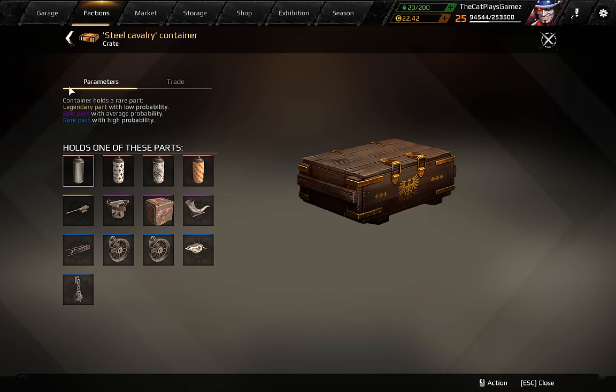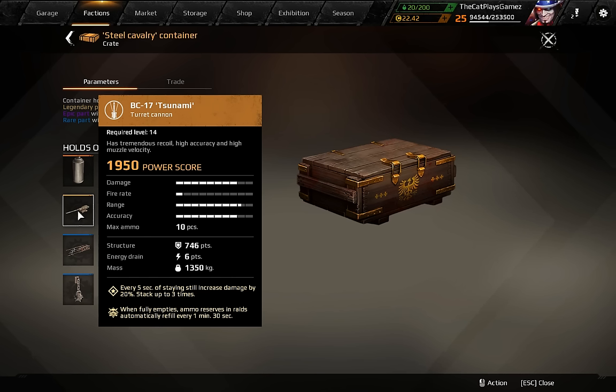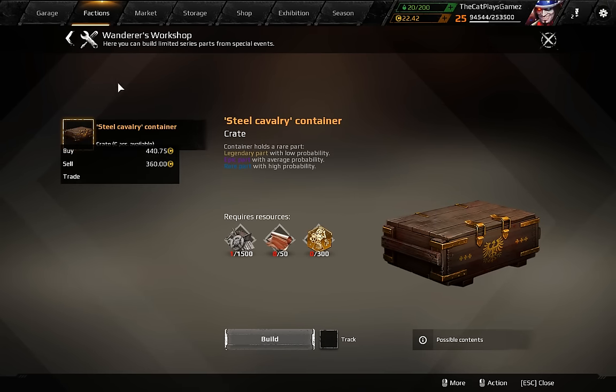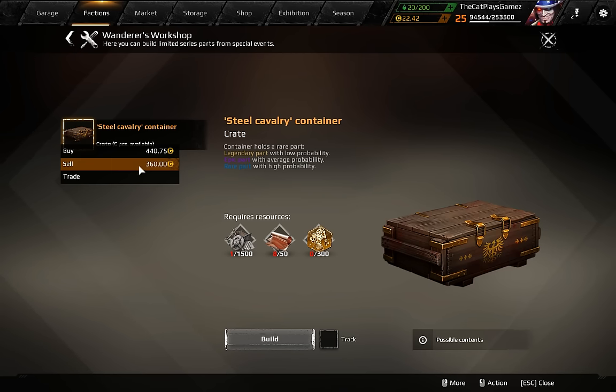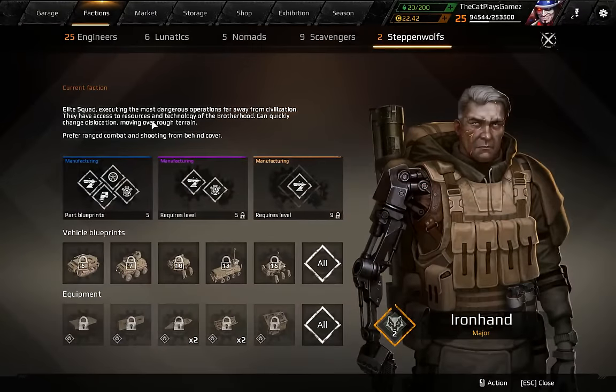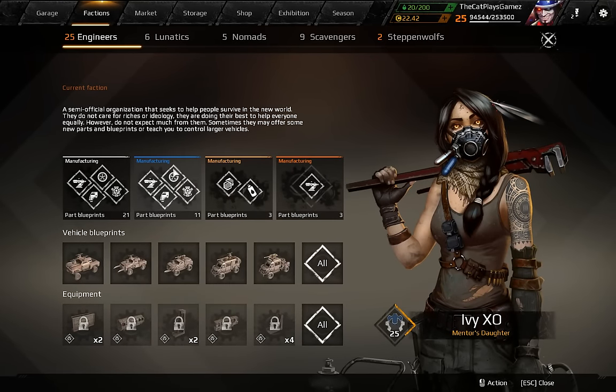All these parts are tradable. I do not think anybody yet has gotten a Tsunami, because the Tsunami is probably going to have a lower than 1% chance to actually drop — probably around 0.3%. So if you get it, you're extremely lucky. This crate is sold for over 400 coins and bought for just under 400. It can give a Legendary, but it has a high chance of giving a Rare.